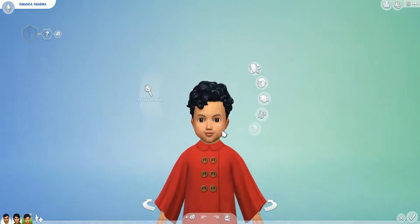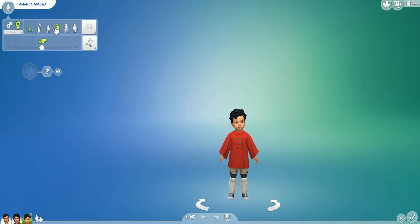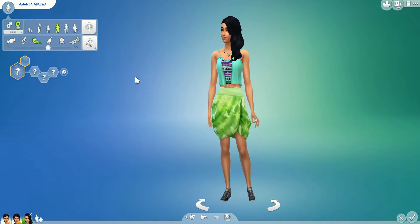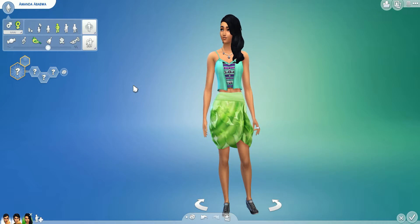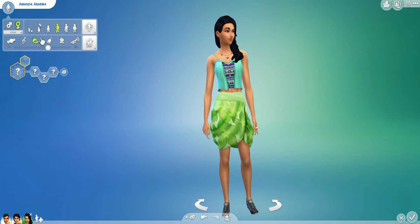Let's see what she looks like when she grows up as a young adult. Aw, she's cute! She has a lot of Aladdin in her, but I dig it! I totally dig it. I love that shirt — it totally reflects her mom's style.